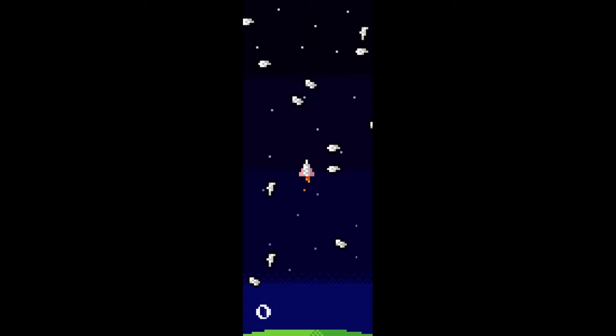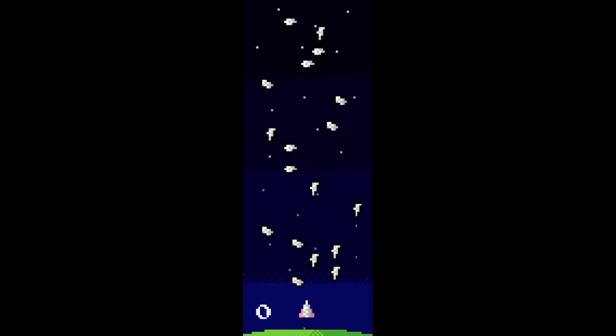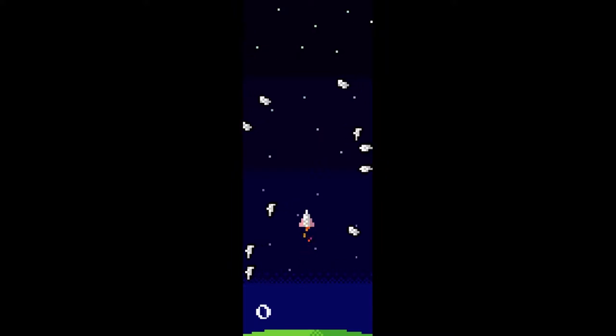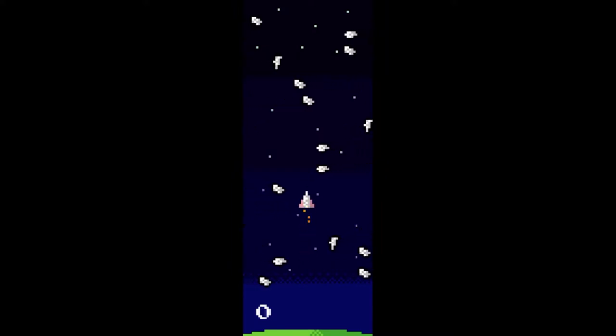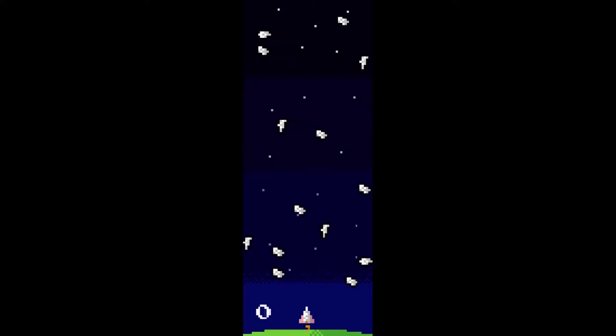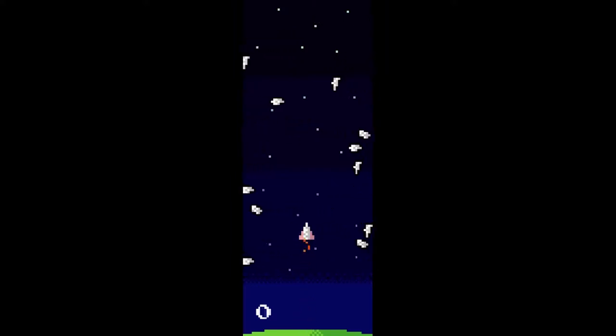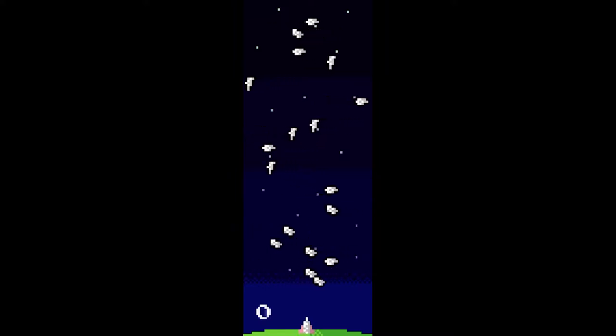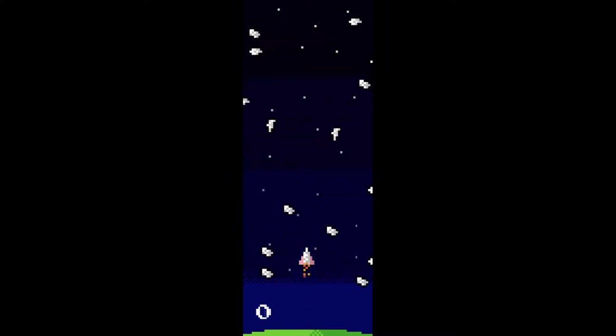The goal is to score points by making it to the top of the screen without touching any of the debris. If you do, your points will reset. There's one button — Thrust — which you hold down to accelerate and let go to fall back a little. It's mapped to the space bar, up arrow, and joystick button.